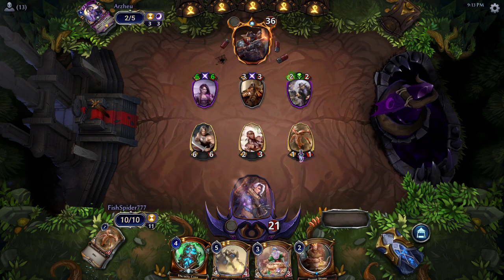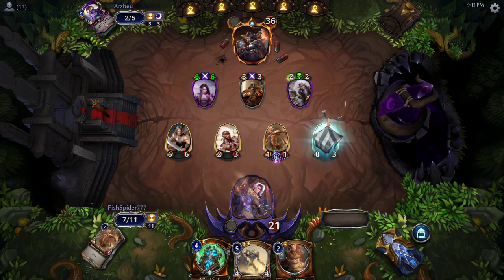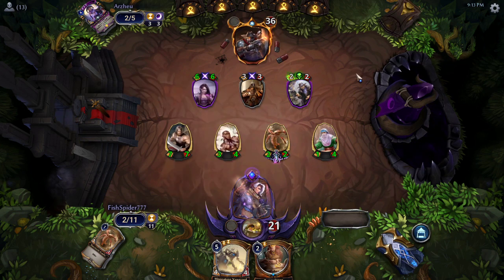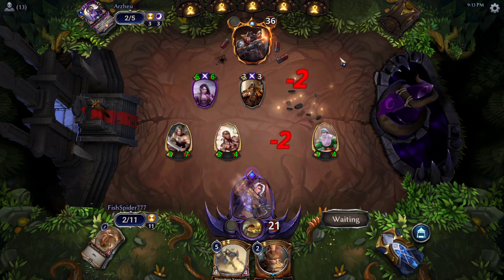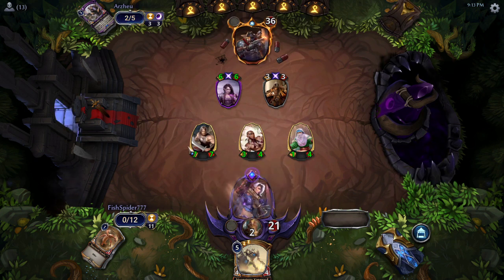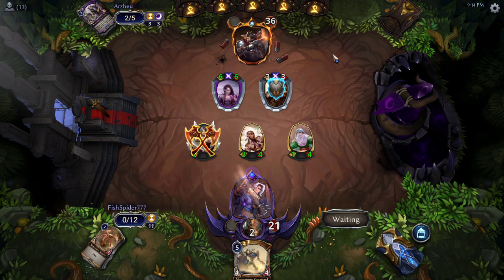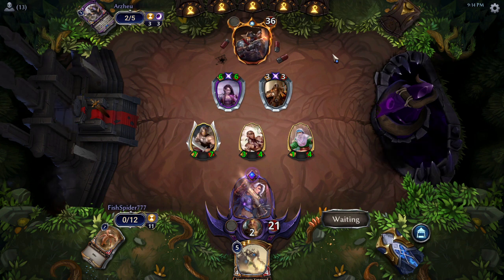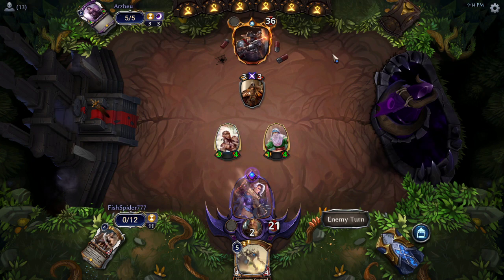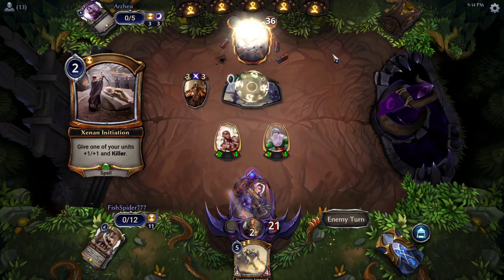Nothing Arzu can fight right now — I'd imagine they get a Xenon Temple, maybe Eviscerate just to kill the Nash. Fish Spider gets to go for Horn, which is a big deal when you make an Arana every single turn. You've got to kill the Crendon Merchant — you do not want to let Arzu go for a Temple and get rid of the Nash, because Nash is taking over this game. I really don't like that attack.